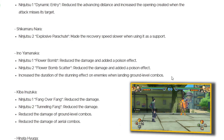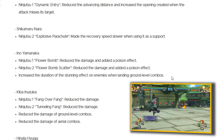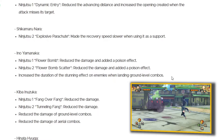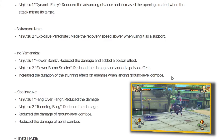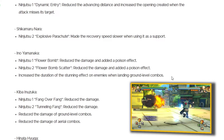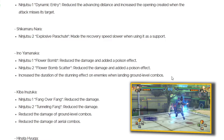Shikamaru Nara, Ninjutsu 2 explosive parachute — thank God, I am glad they are nerfing this. Within the last patch Shikamaru's stock went up and he's just being used everywhere, which sort of pissed me off because I'm someone who mains Shikamaru. I've been using him since Storm 4, so when people just started picking him out of nowhere I felt disgusted. It's just one of those things that makes your eye twitch.